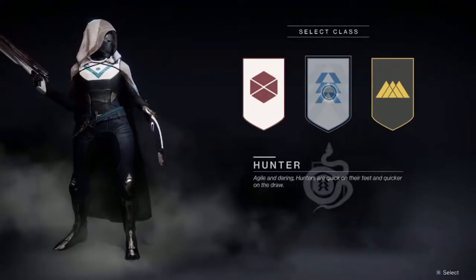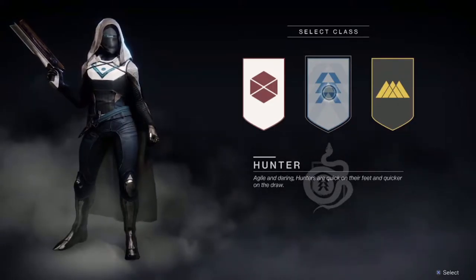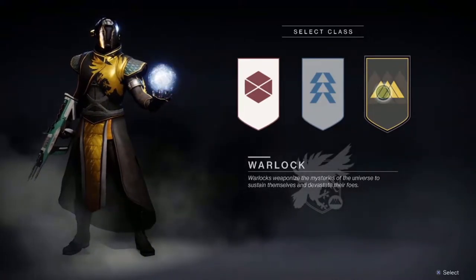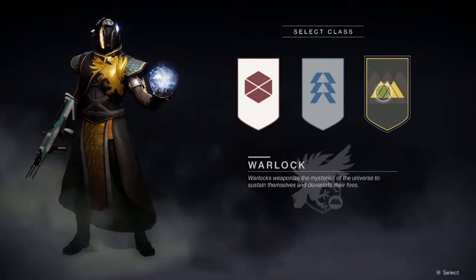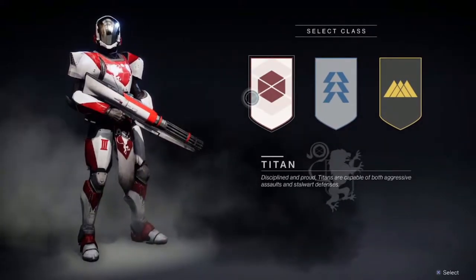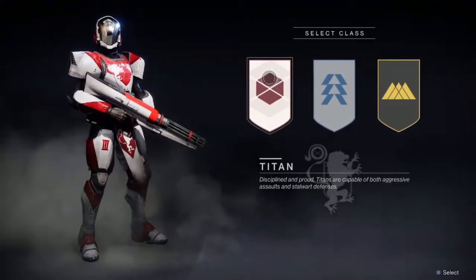Hunters are quick and agile, always ready to pounce on their prey, making them kind of like the controller slash speedster class. Warlocks are elegant, knowledgeable, and they use quote-unquote space magic — they're sort of the healer class more or less. I'll go more into details about each class and the respective subclasses in another video. But for now, just pick whichever appeals to you, and we'll get started on your journey.